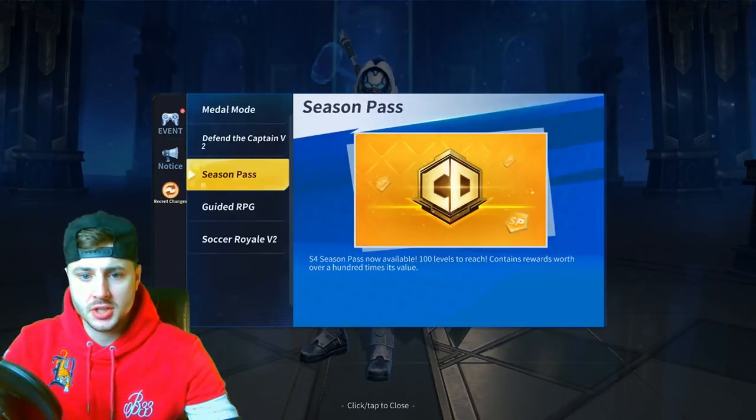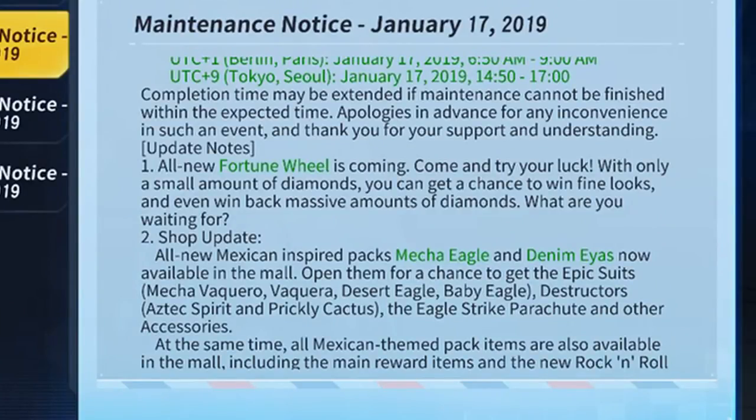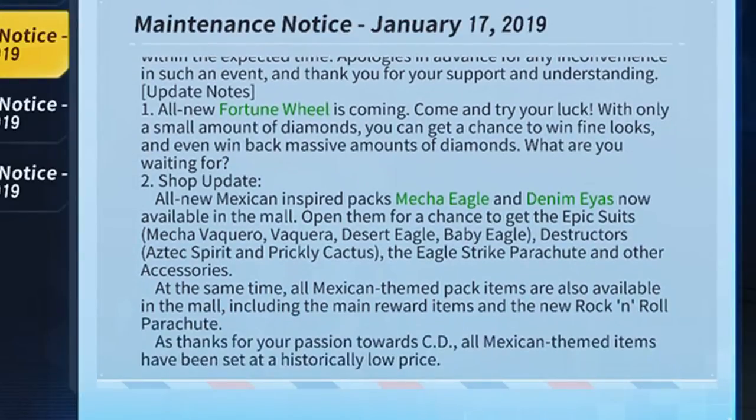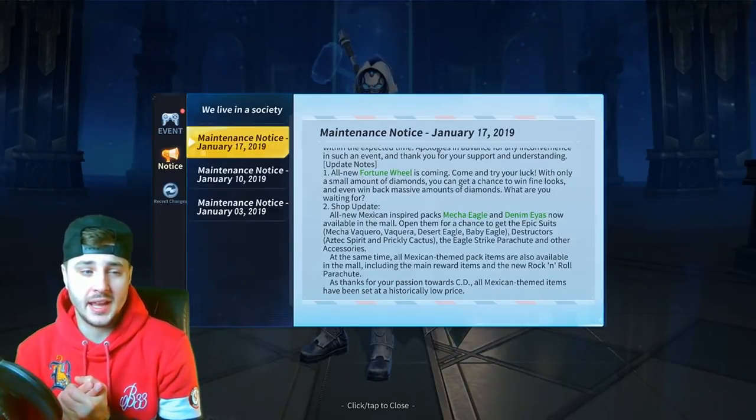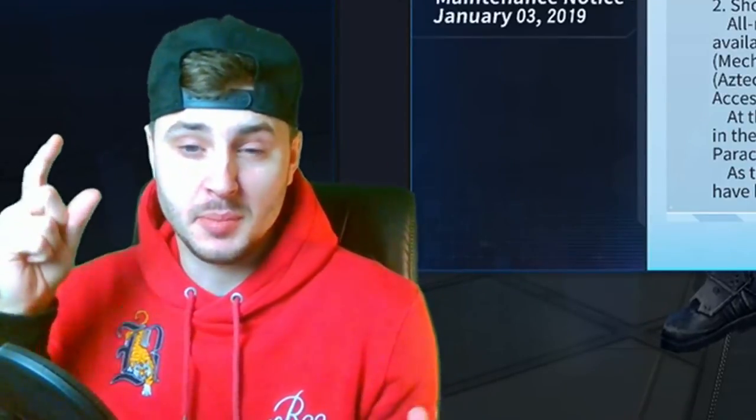Let's have a look at the recent changes. First off, going from the top to the bottom of the list — there's an all-new Fortune Wheel coming. Come and try your luck with only a small amount of diamonds; you can get a chance to win fine looks. It looks like you can pay probably 10 or 20 diamonds to spin a wheel and it lands on a certain item — it could be epic, it could be standard. That's a cool little extra thing they've added.